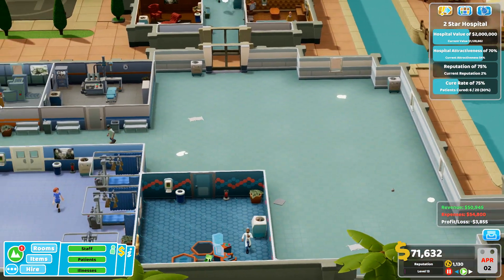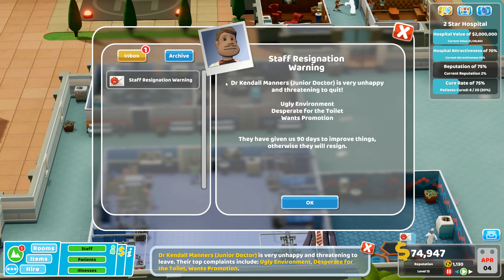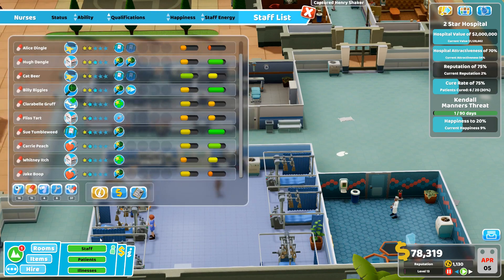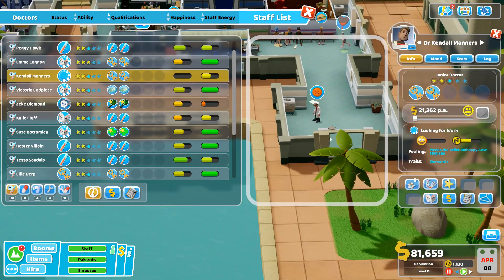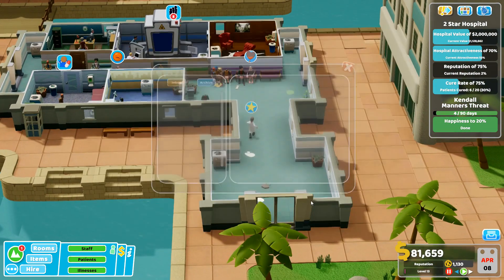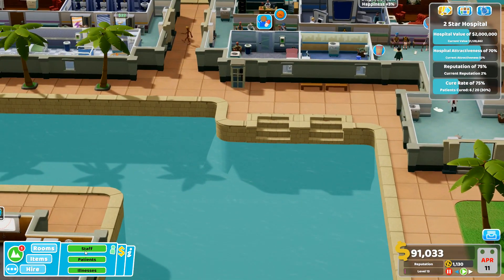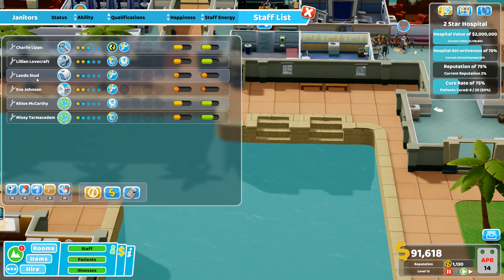Surgery is required but not getting it for now. Staff promotion notifications keep popping up. A psychiatrist wants promotion due to ugly environment - Kendall Manners. Let's just promote him and make him happy. It's only ugly because we don't have enough janitors - I've got six at the moment.